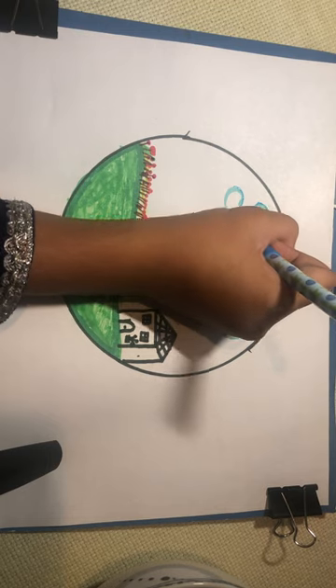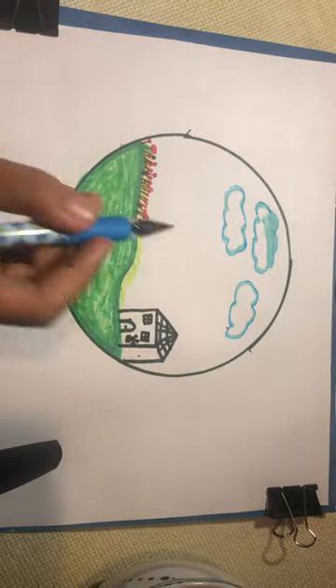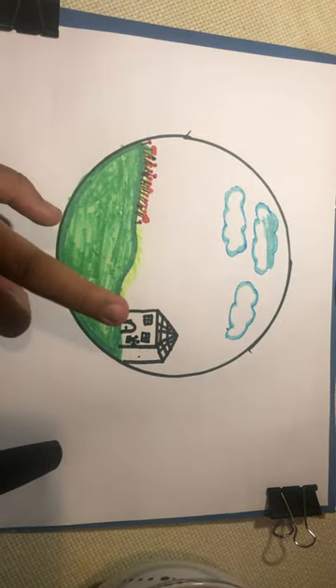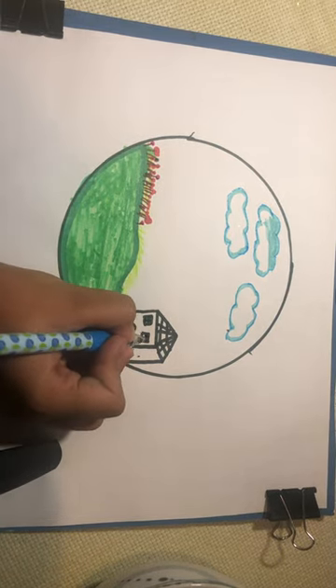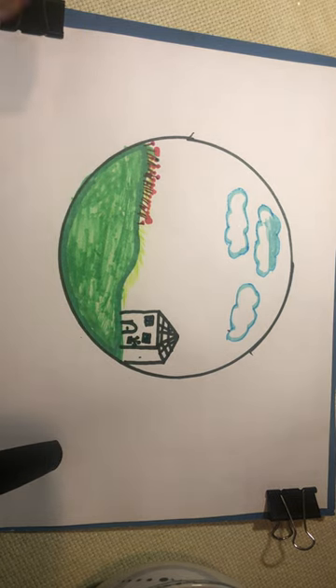I'm almost done with this cloud — it's my last one because I already drew three. Now I have to color the house. I'm gonna get this and just do it like this because it's all black. Done. I'm gonna color the door brown.